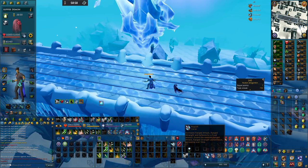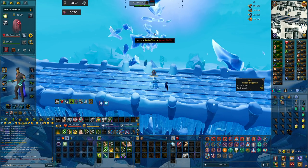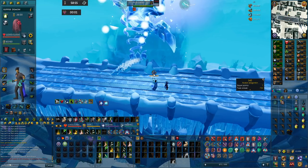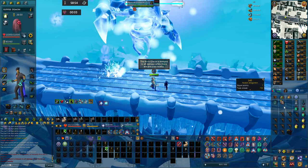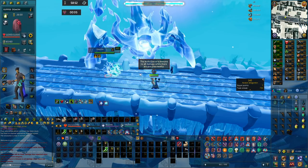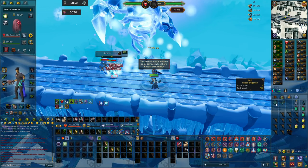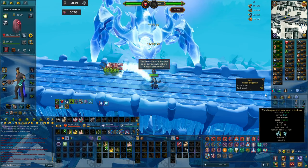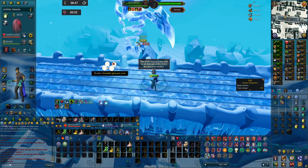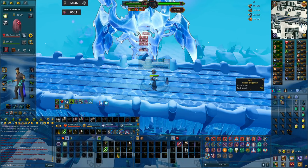Every mechanic is randomized so if you get Glacite Minions first, that doesn't mean the next mechanic or the first mechanic you get during the fight is always going to be the same. For Glacite Minions, four minions spawn with 2500 HP each and they make the boss immune to damage. You have to cleave these down as soon as possible, click on the cores, and then keep doing damage to the boss.